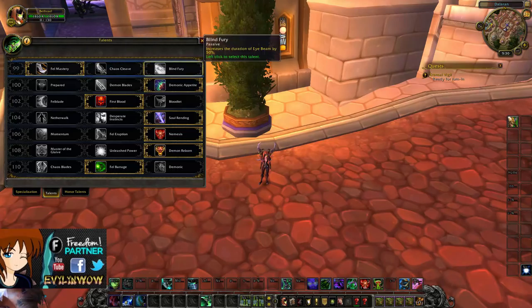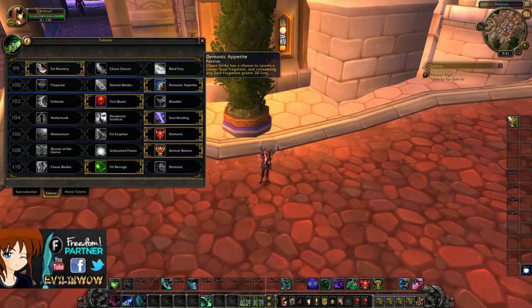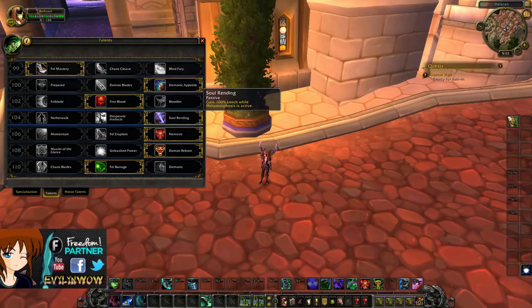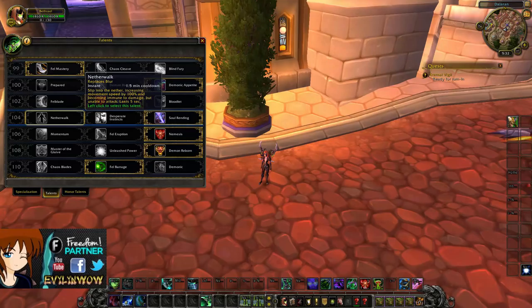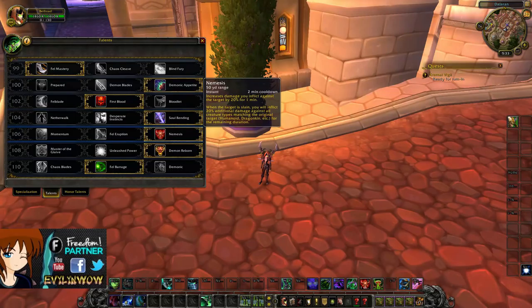For Havoc Demon Hunter talents, out of the first tier I prefer the option that gives you 25 Fury when you use Fel Rush. Next, Demonic Appetite is great because when a Soul Fragment activates you can heal off it. First Blood is the best choice in its tier — it reduces the Fury cost of Blade Dance and increases damage to 153k against the first target struck. Soul Rending gives 100% leech, by far the best survivability choice. Nemesis is chosen because when you target an enemy type you gain 20% damage against all enemies of that same type, letting you kill packs very quickly.